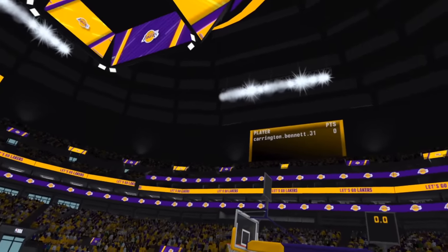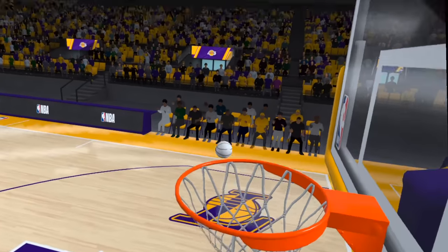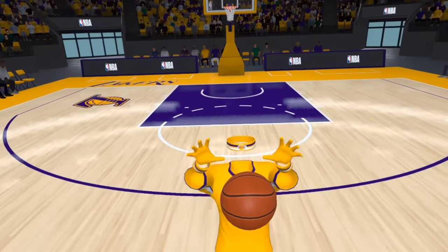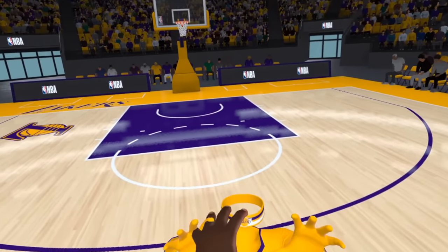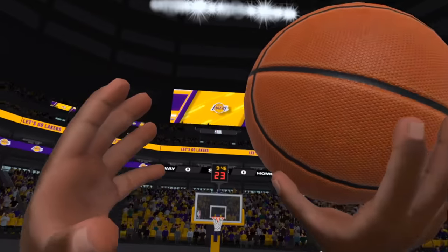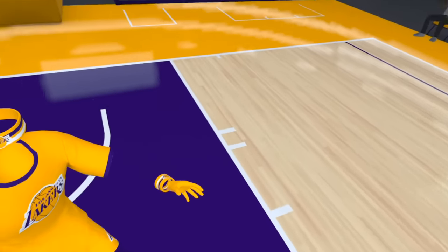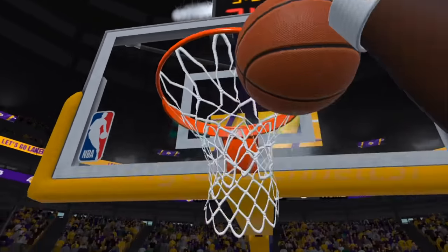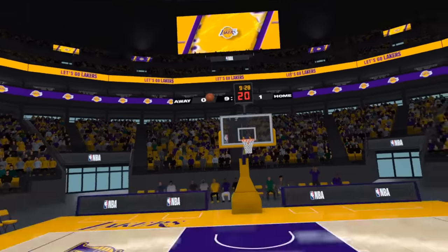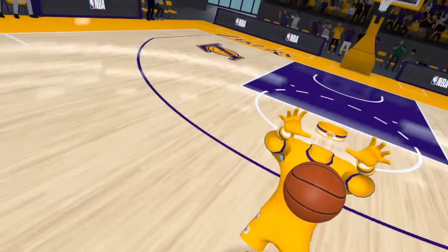I'm stepping onto a different court and we're going to try the same thing. We're going to play against the AI again, but this time we're on the Lakers court. I'm literally looking through the rim — that is how big he is. I feel like I'm playing against a bunch of toddlers. It's kind of unfair. I can't shoot, let's just be honest. I can do a lot of things at eight feet tall, but I definitely cannot shoot. My shooting stats — basically zero.